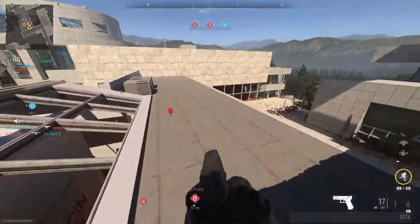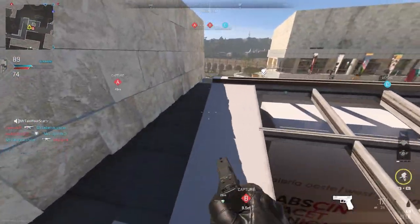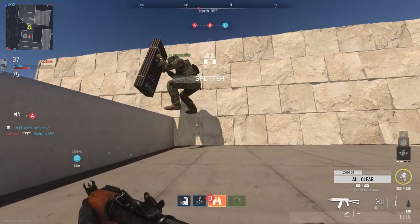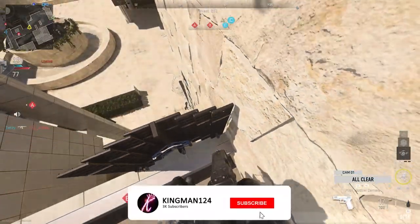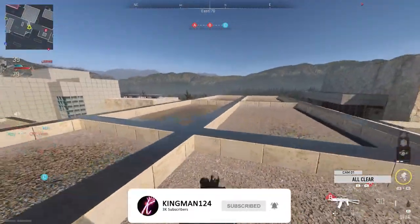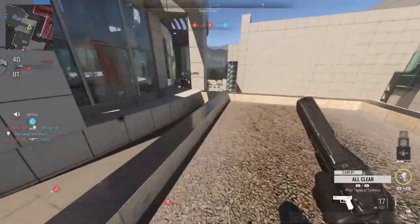From here you have two options: you can drop down on the right side of the building, or you can do a strafe on a barricade to get to the other side. Here's another extension — if you place a barricade exactly where I do from the right side of the building and stand on the barricade, you can jump on top of the roof. Make your way to my location and continue on with the glitch.